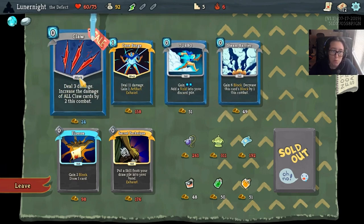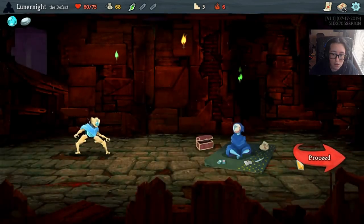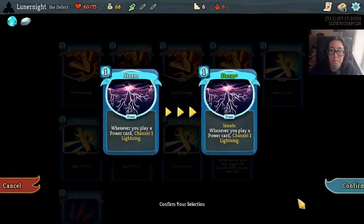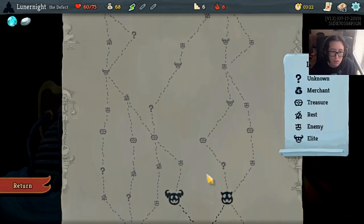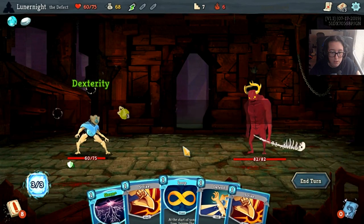I'm gonna save my money - this is a really early Claw. I bet I could get a nice Claw power deck. Why am I so far out of frame? That's really bugging me. Kitten, what's your problem? You seem really irritable. To the left is the way we want to go, so I'm gonna fight my first elite.